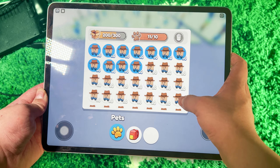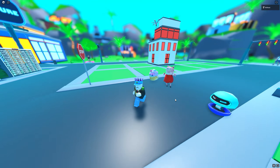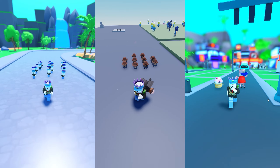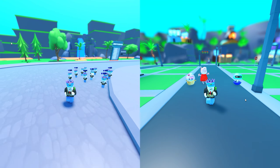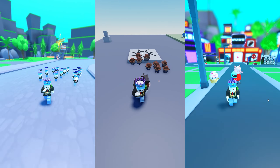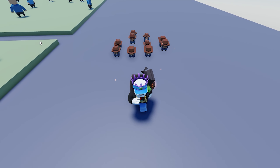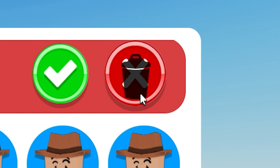When we equip our pets in YouTube Simulator 4 they are equipped and then they follow us around. This pet system, although it's similar to the one in YouTube Simulator Z and the recent game by my guy, is a little bit different. I kind of like the one from those a little bit better, but I may modify this one to be smoother because right now it just looks a little bit weird.